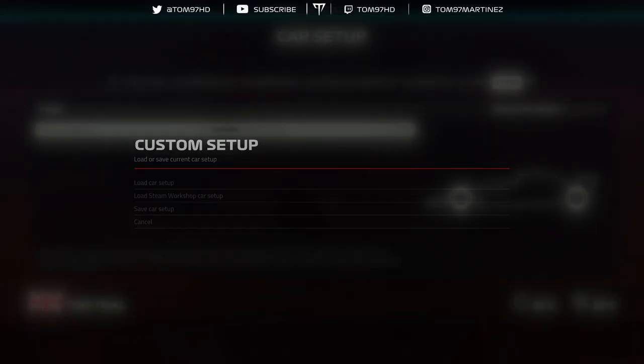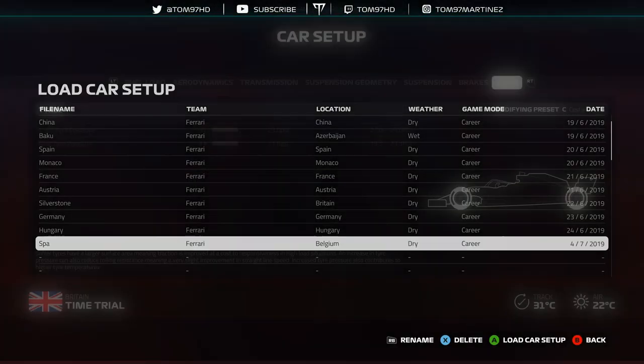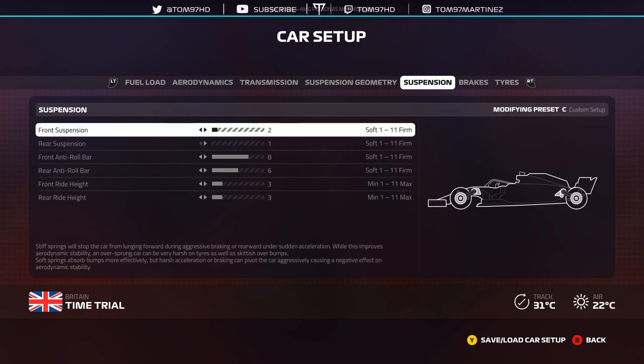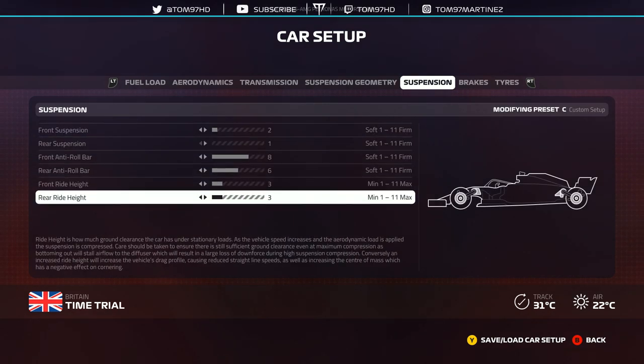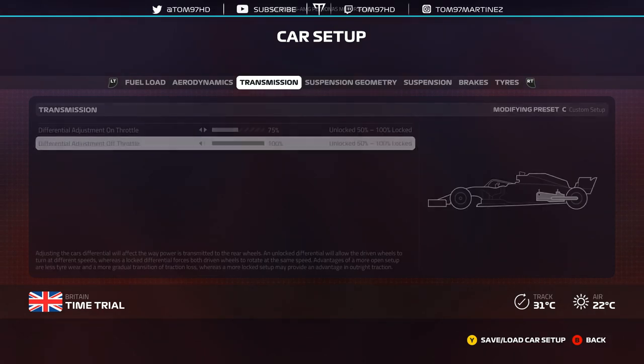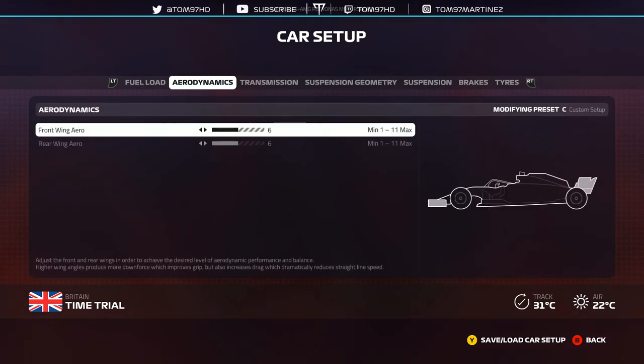Finally, Spa, where I'm at in career mode: default tyre PSIs, brakes 75/56, suspension 2-1, roll bars 8-6, ride height 3-3 — pretty low around Spa because you want to perform on those straights. Camber and toe pretty much maxed out. Transmission 75/100 and aerodynamics 6-6. I found the AI were very quick through sector 2, so I wanted to make sure I wasn't too slow and could keep up — threw on some aero to make sure I could compete.